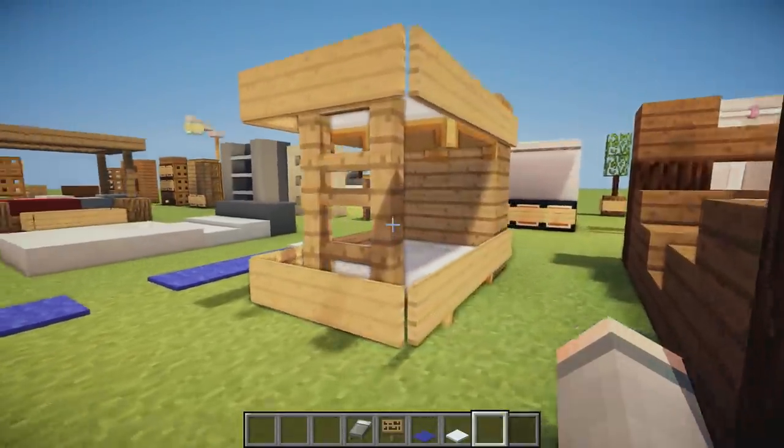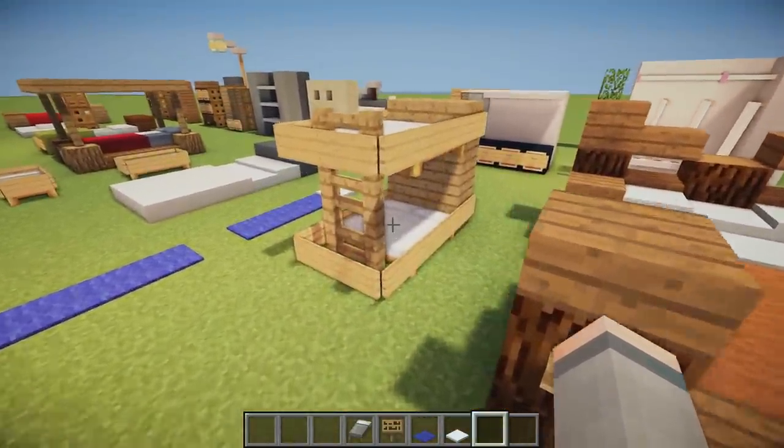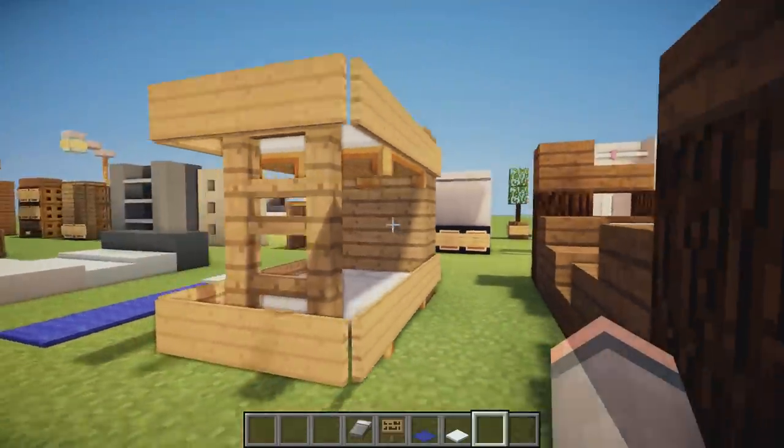Then we have a double bunk bed design, a bit more advanced than the other bunk bed. It's basically the same concept with two double beds, signs surrounding everything, and fences holding up the second story.